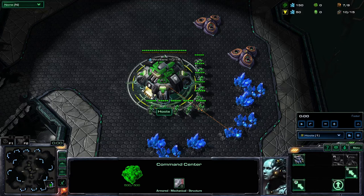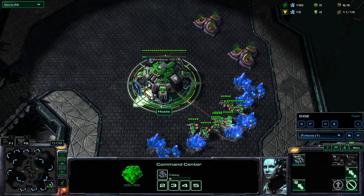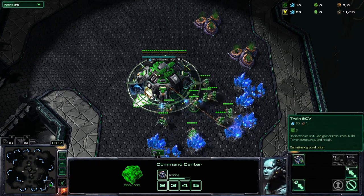Welcome to the overview of Terran in the Honey Badger mod. As with all races in Honey Badger, income is lower. The SCV also costs less, trains faster, and is weaker.